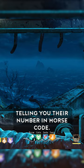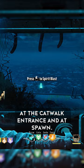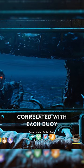The three locations for the buoys are at the top of the gondola, at the catwalk entrance, and at spawn. After locating them, we are supposed to decode the number correlated with each buoy, add them all together, and enter the final number in the machine inside of that jail cell.